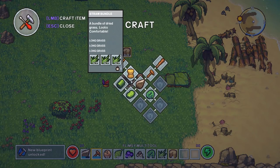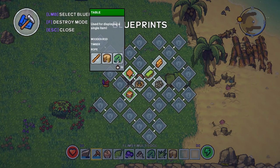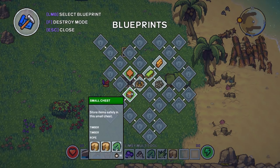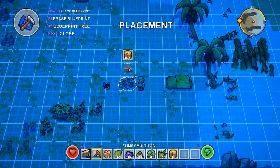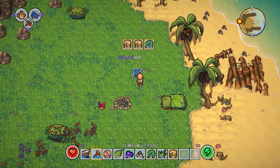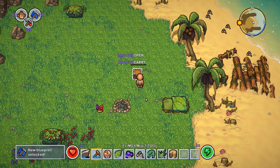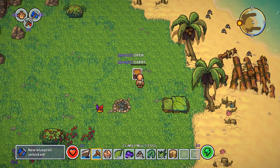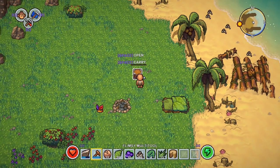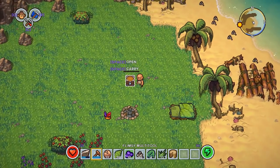New blueprints! A small chest and a table — but still no workbench. Maybe we have to make one of these first. Let's make a chest — that might come in handy. Put it over here, we have rope, go ahead and make it. Bang on it. This camp is really coming along — not bad for the first day. We unlocked a blueprint, and we can carry this chest! We can hold down space and carry it.